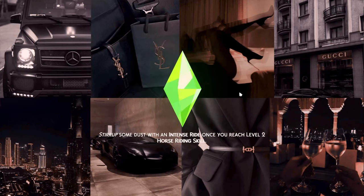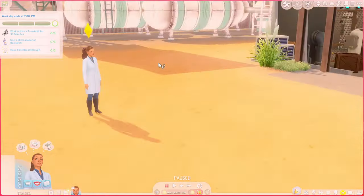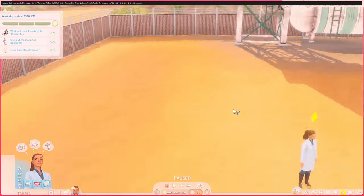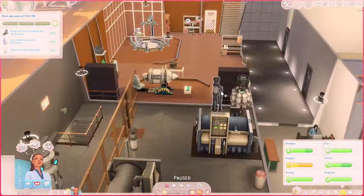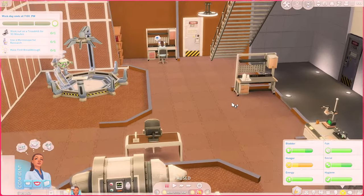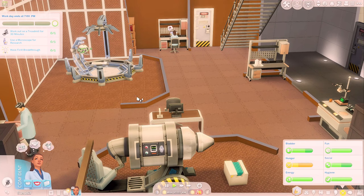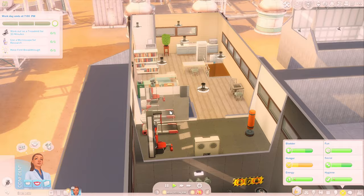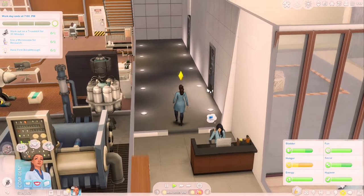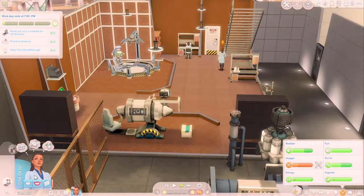It's a daily experimentation day at work. Oh no, it took her glasses off for work — that's fine, she just doesn't need to see. I think I'll replace the science lab between episodes, but the original one isn't that bad. We need to use the microscope for research, work out for 30 minutes, and have our first breakthrough. Now we need to work out on the treadmill and then come back and practice analysis.